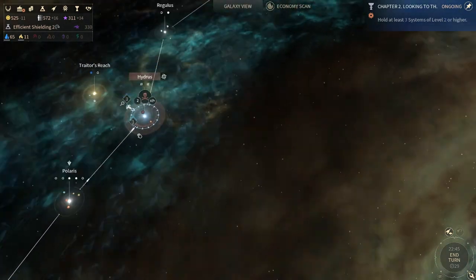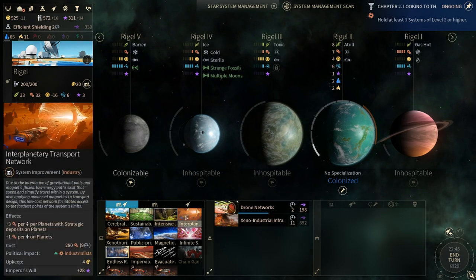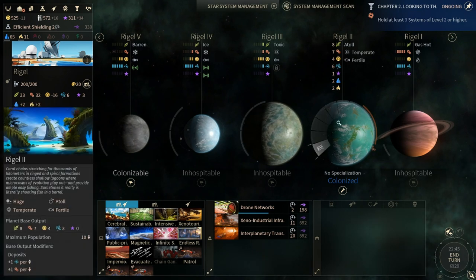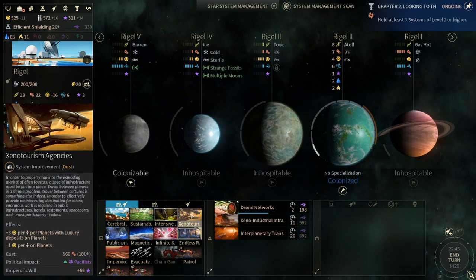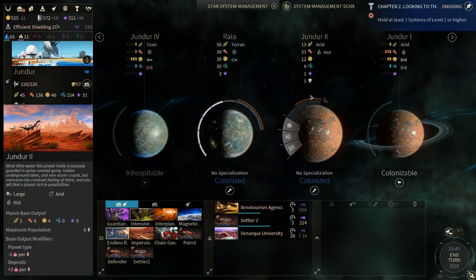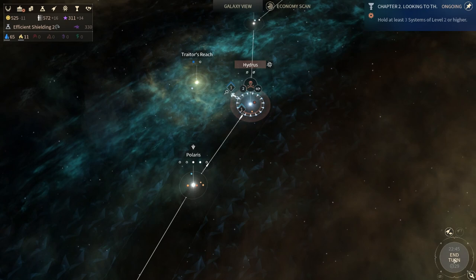We might want to build the park on Rigel because right now it's 7 production, with Interimplante it will be even more — about 4 extra production per on this system. This planet can hold ten people, at four that's 40 extra production coming from the people. You really want to min-max your planets for production. The agenda will be more science than anything else, but yeah you really want to min-max. End our turn.